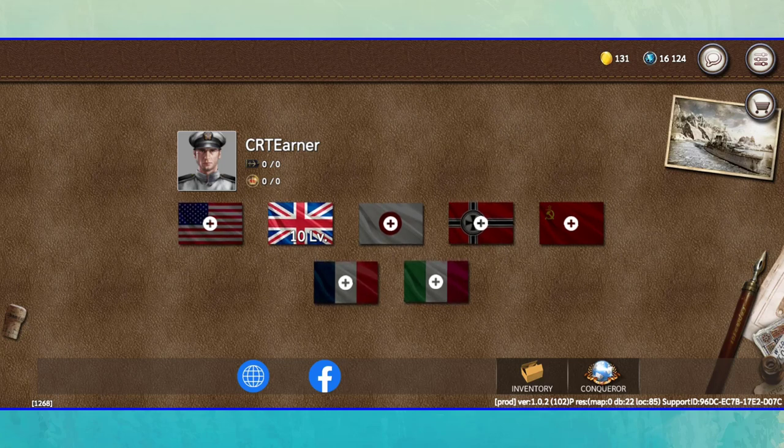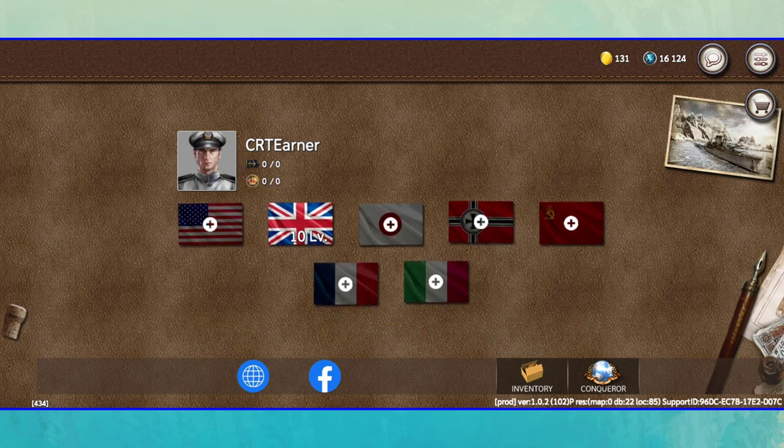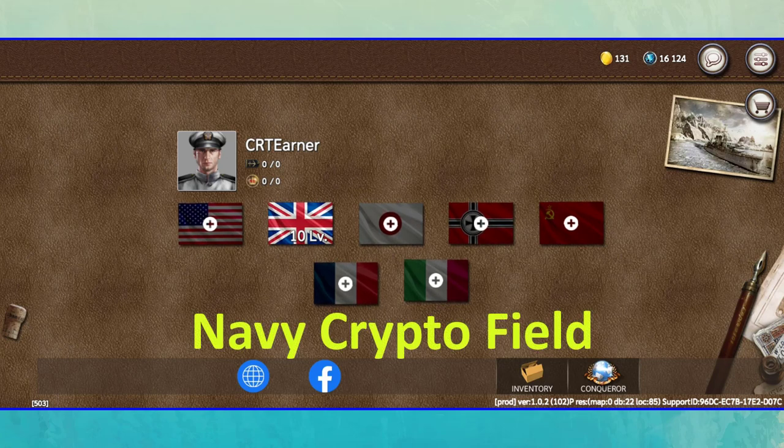Today I want to introduce a new crypto game: Navy Crypto Field. This game is the latest Wemix company product. You can earn money from this game for free. To download this game, you can just search its name in the Google Play Store — Navy Crypto Field.